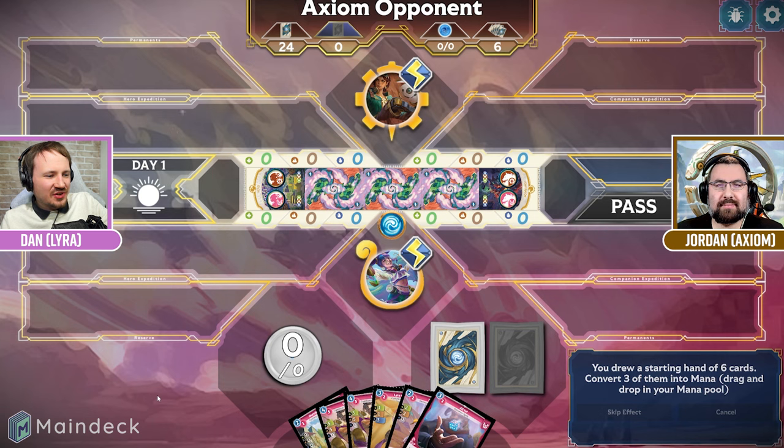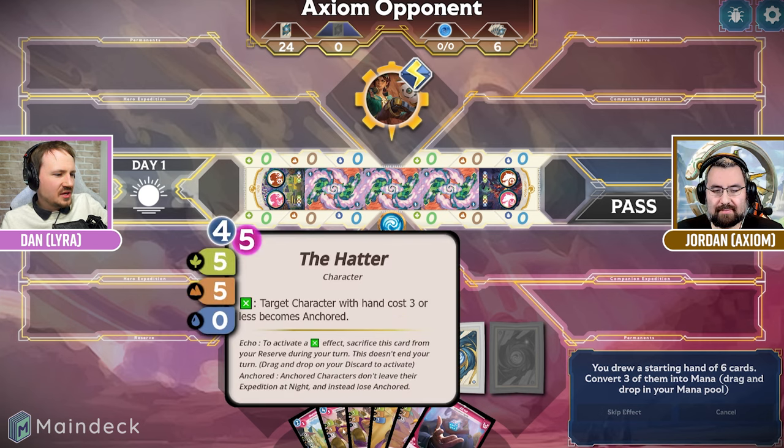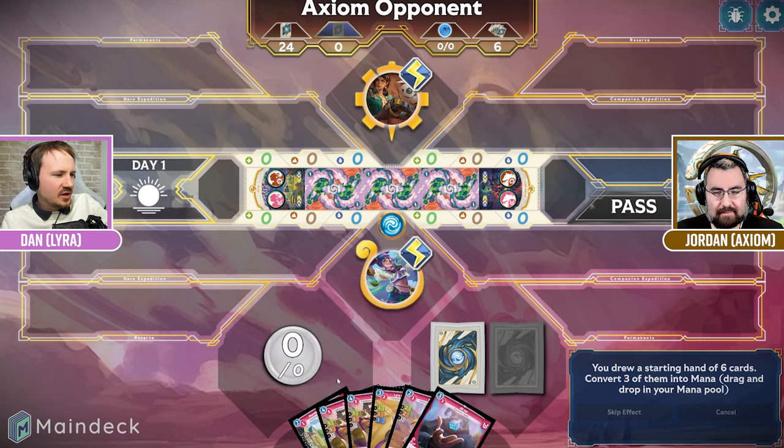All right, here we go. This is the start of our first game of Exalted that we're showing on the channel. I'm going to be playing the Lyra faction and joining me is Jordan playing the Axiom faction. Hello everyone. So we're starting every game of Altered like usual — we're going to start by dropping three cards from our hand into our mana.